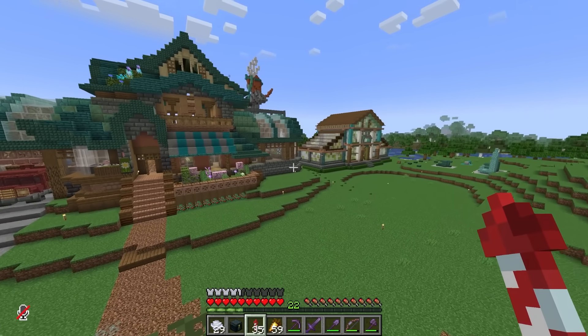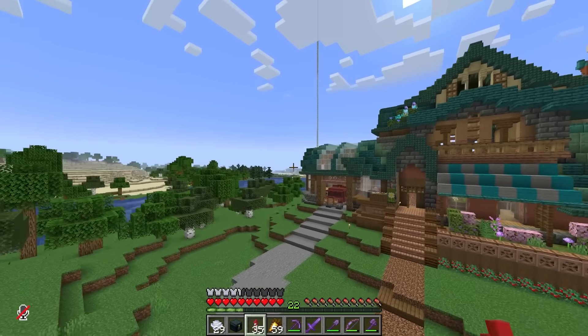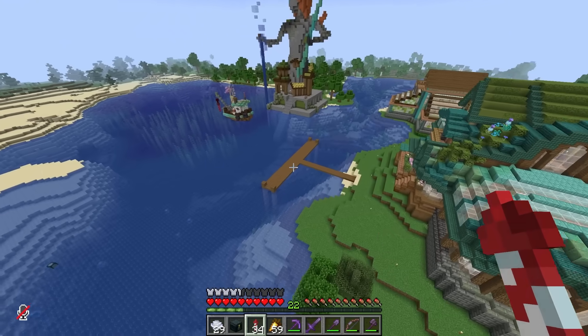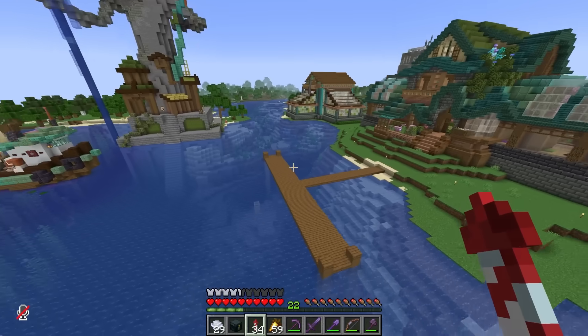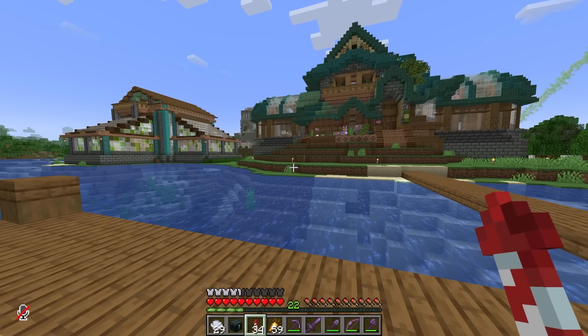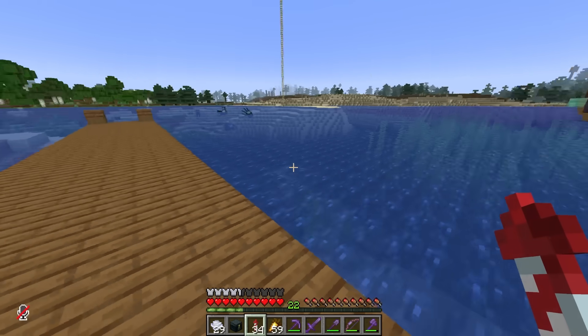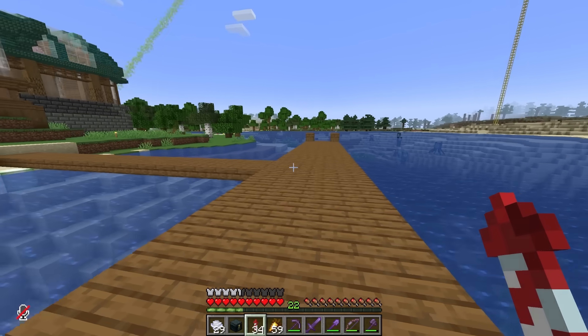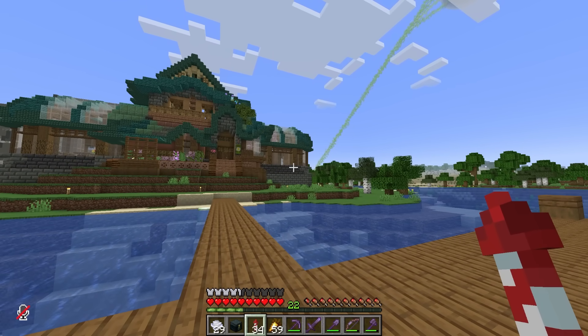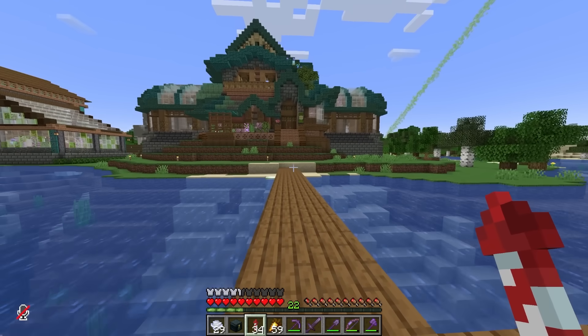I also have been wanting to transform the back of the shop because this dock was originally used as one of the permit challenge things that Grian held, and we do want to change it into the portal thing eventually. So I'll keep the dock here but add a bit of a structure onto the back that makes it look like it's going to flow into a dock-type zone.